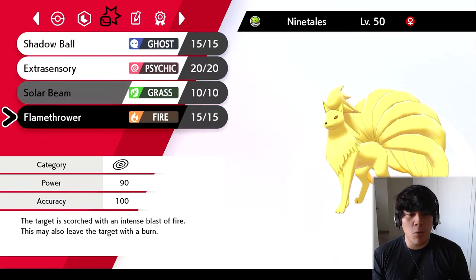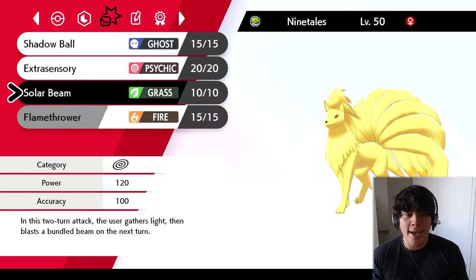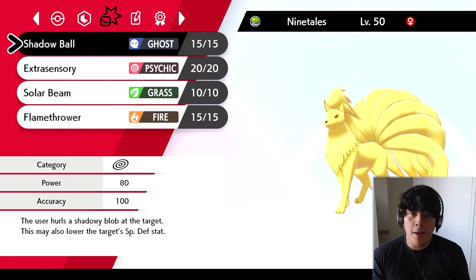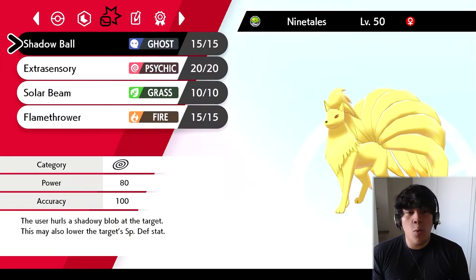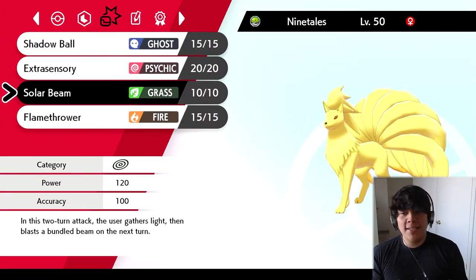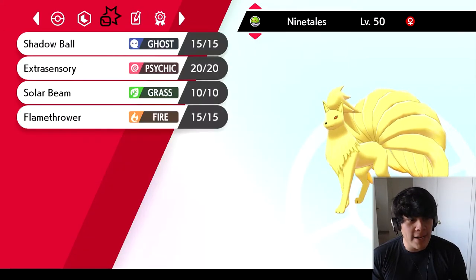Solar Beam gets rid of those pesky water types that Ninetales is weak to as well. We got Flamethrower, Extrasensory, and Shadow Ball — so it's an all-out attacking set. I did think about running Nasty Plot, but I decided not to — I decided to make this an all-out attacker because the goal for my Ninetales is to set up the sun and switch out. That's basically why we're running timid nature.